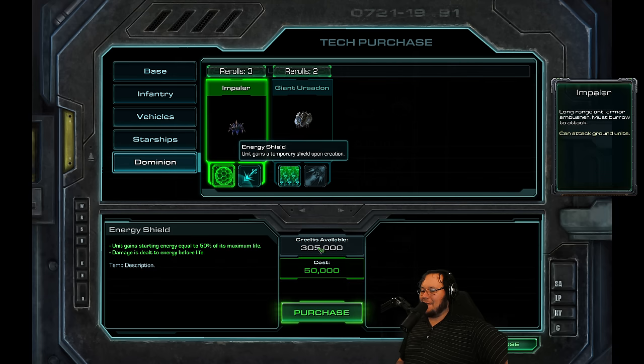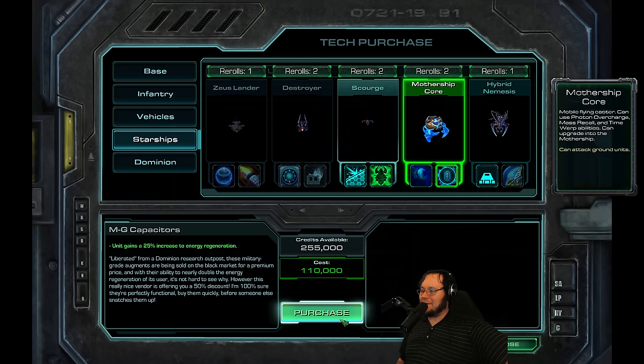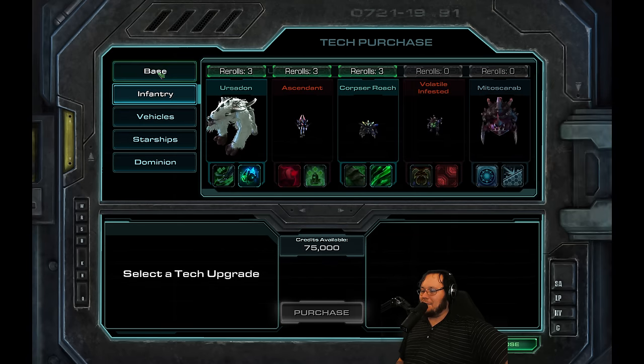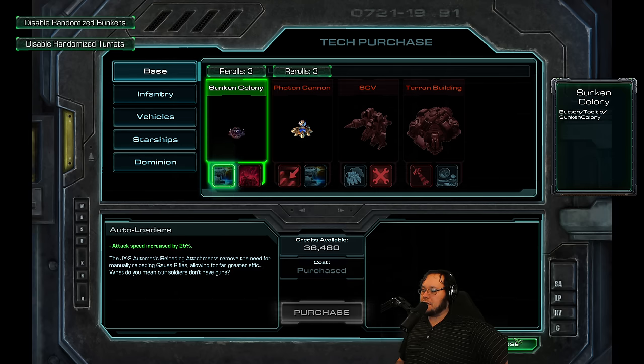Let's grab a shield on the Alert Impaler — we're going to be using those on All-In, obviously. Some Energy Regeneration on the Mothership Core is going to be good. And then let's get a Devotion Aura, a little bit of Armor on all of our guys nearby. And finish things off with some tech speed on the Sunken Colony.